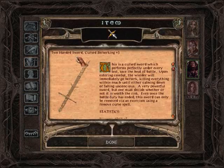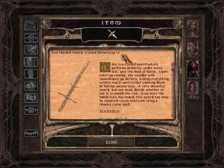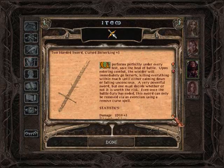It is a cursed, berserking two-handed sword of plus three. I believe in the original Baldur's Gate, this is the strongest melee weapon in the game — not sure about the expansion. This cursed sword performs perfectly under every test save the heat of battle. Upon entering combat, the wielder will immediately go berserk, killing everything within reach until either calming down or falling unconscious.